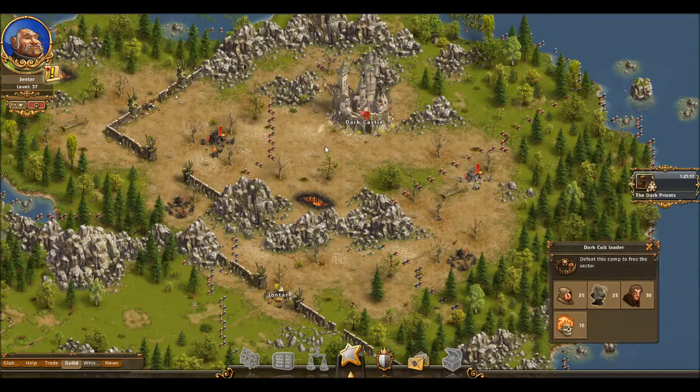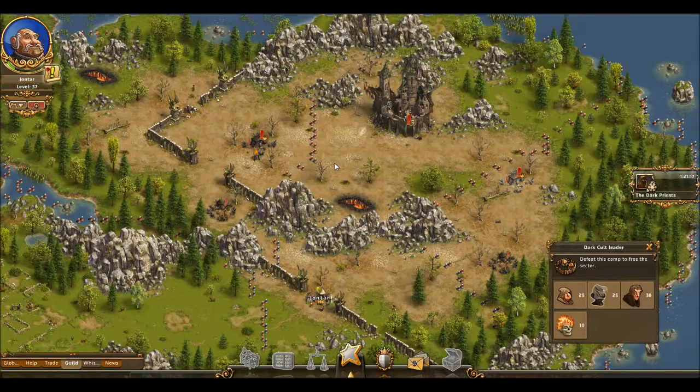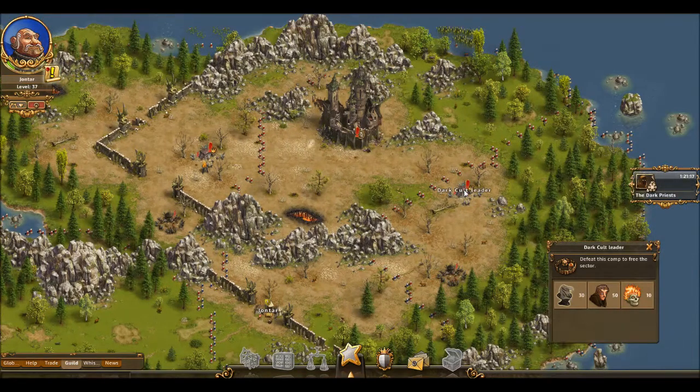I would recommend you to destroy this cult leader here first. After defeating this camp, you are clearing this sector. So you can transfer your General right over here, defeat the castle, and defeat the Dark Cult leader.